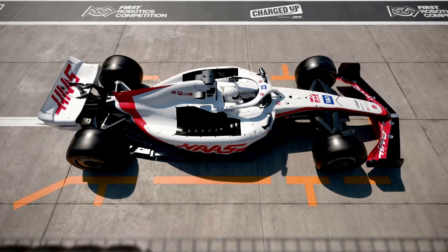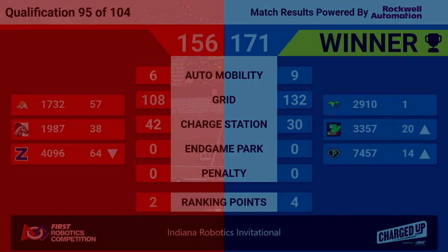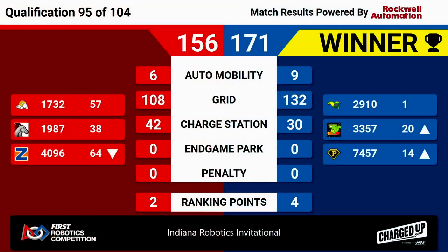Match 95 results are here. The winner is the Blue Alliance. Jack and the Bot — they're going to keep that number one spot. 171 and four ranking points for the Blue Alliance. Red Alliance: 156 and two ranking points.